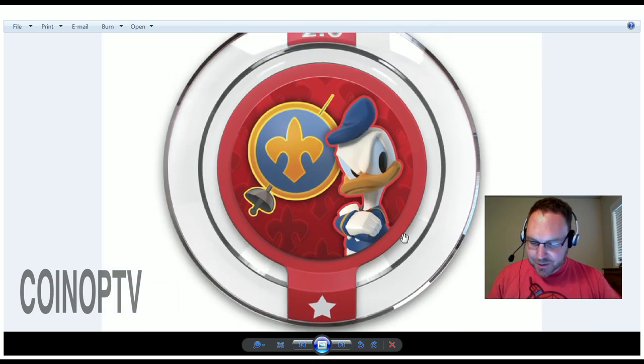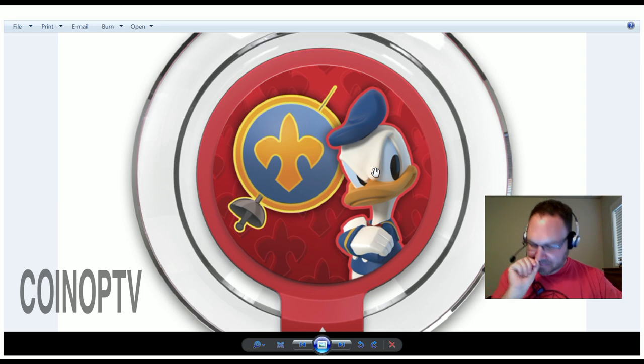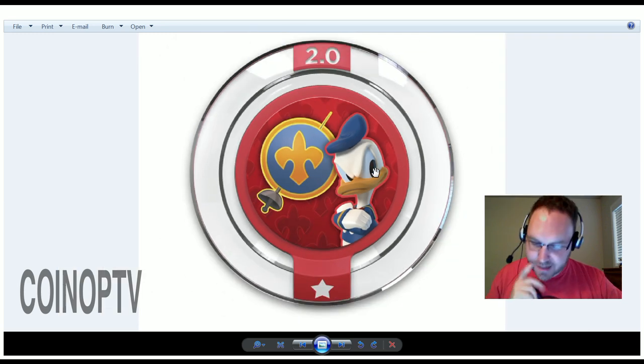We've got some Donald Duck action. This is All for One. Don't get your feathers in a ruffle just yet — put this Three Musketeers costume on and enjoy a generous experience increase. So this is a costume change disc for Donald Duck. We got to see some of this in the Donald Duck trailer that went up last month. It just seems like yesterday we heard the announcement for Disney Infinity 2.0, and now here we are running out and buying blind bags and figures and everything.